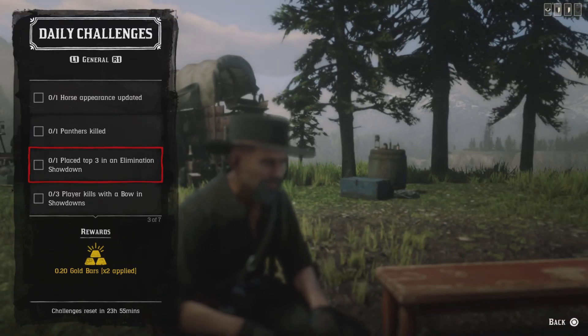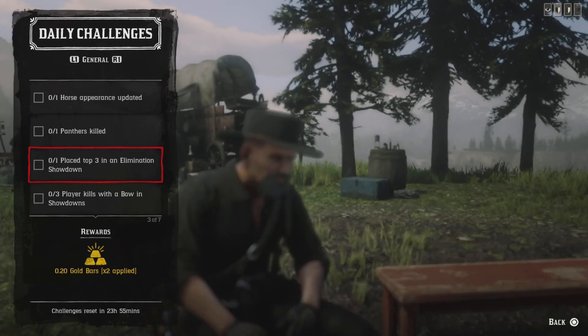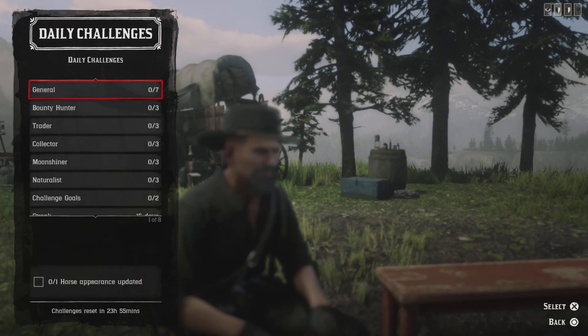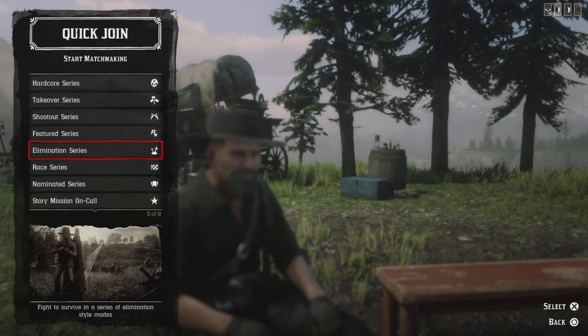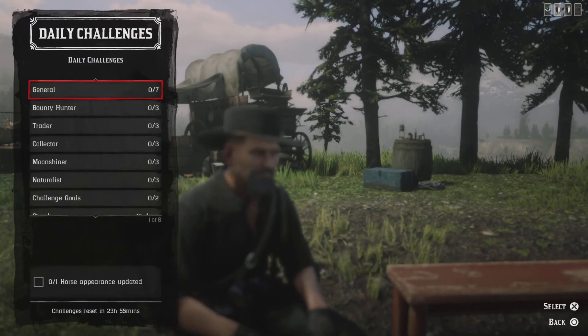For one place top three in elimination showdown, press left on the D-pad, go to Quick Join, and drop down to the Elimination Series. You've got to place on the podium in that one, so good luck. What I do is wait to let everybody weed themselves out, then move in for a kill.